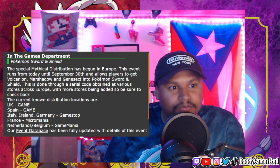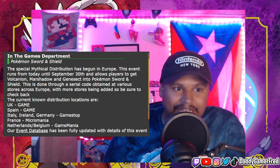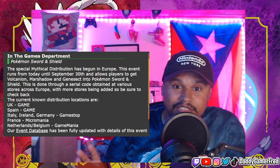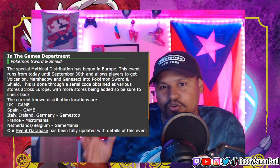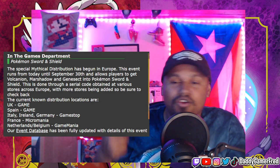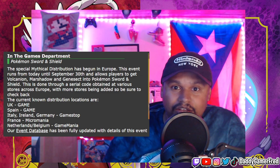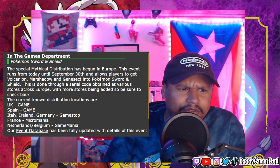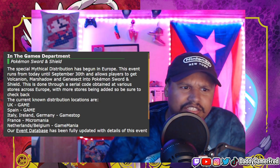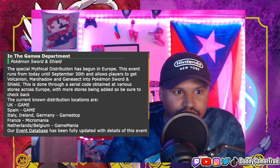So how do you get the codes? The Special Mythical Distribution has begun in Europe. This event runs from today until September 30th, so you have about all month of September to get it if you're in Europe, or hunt one down either online or ask around via friends until the end of September. It allows players to get Volcanion, Marshadow, and Genesect into Pokémon Sword and Shield. This is done through a serial code attained at various stores across Europe.